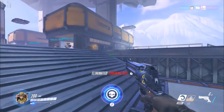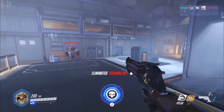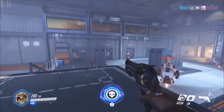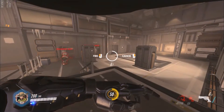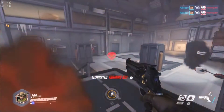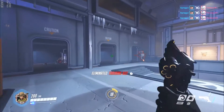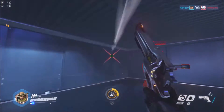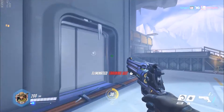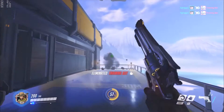McCree is not really a long-range hero but can be useful in some situations. With the ultimate, you have to fully lock onto people — once the circle goes around their head it means you do full damage. In the time before it locks on, you don't do much damage at all. You can also set your melee key to V or whatever you want to finish people off.